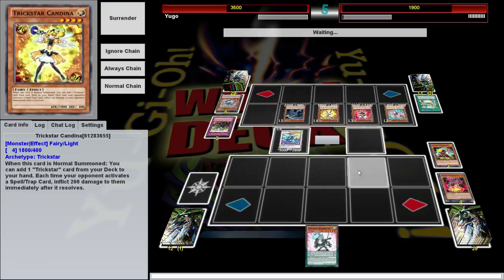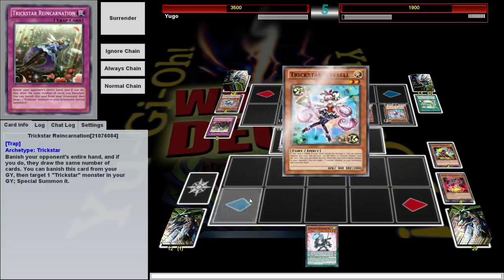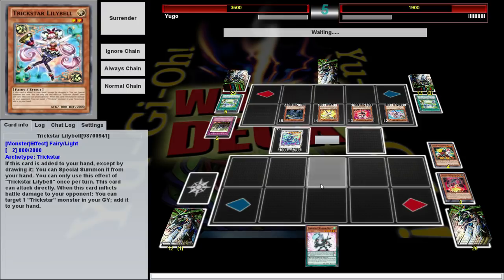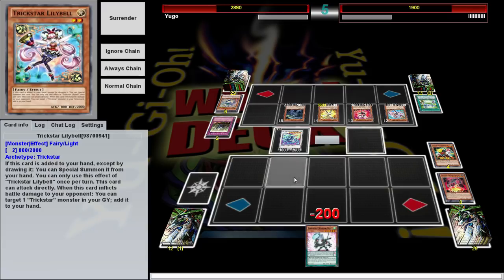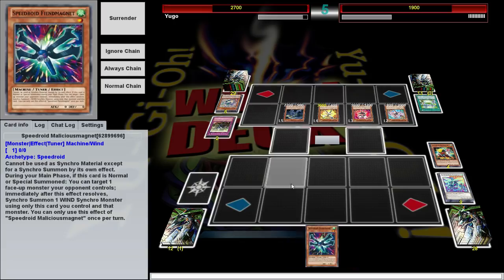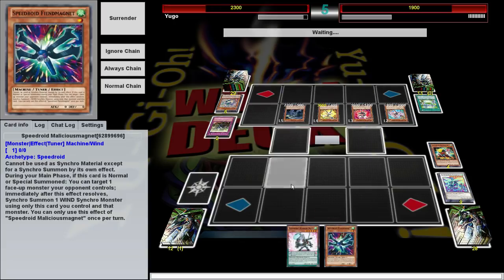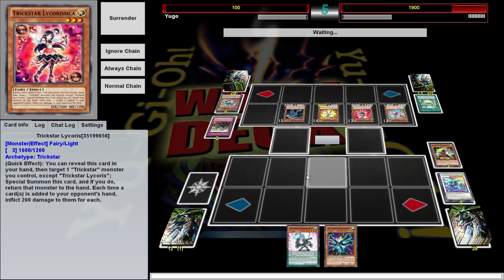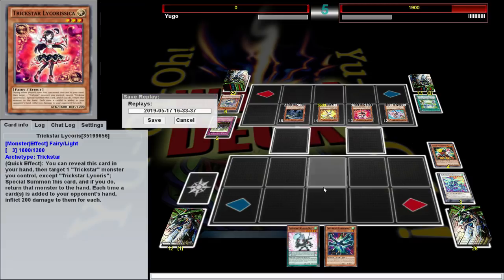I think I'm doomed anyway, but at least I can be doomed with a magnet in my hand. And I searched — that'll be the death of me. It was the death of me anyway because this can attack. A sad state of affairs — losing to Trickstars.